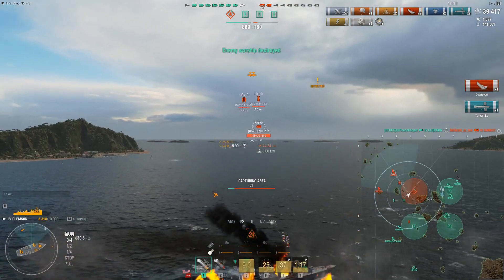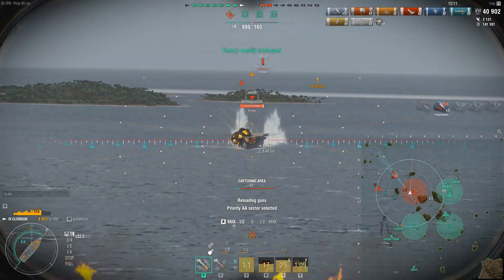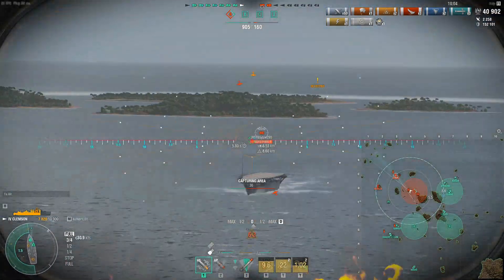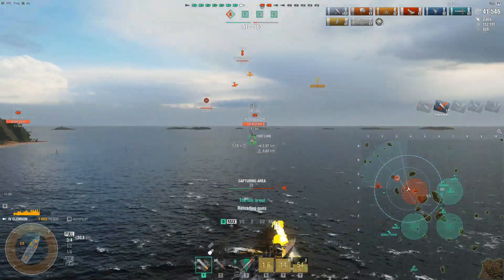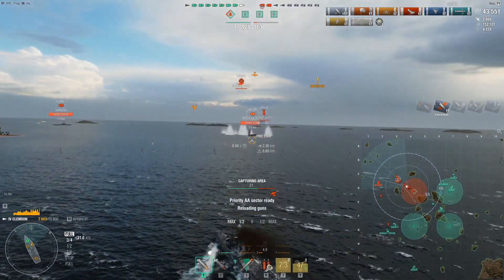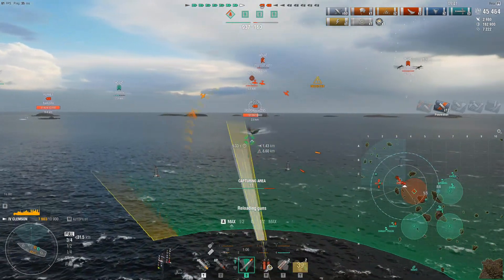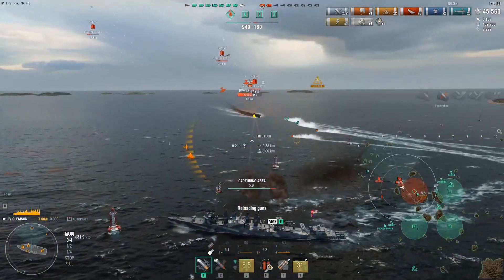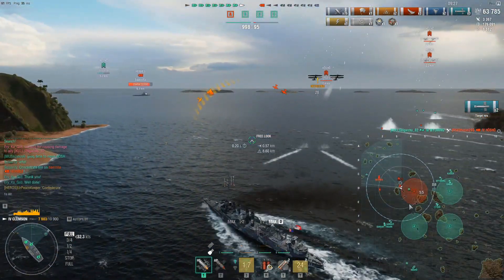We're at three kills and 40,000 damage, and we have a carrier right here — let's keep the push up. We're about to win this. Hosho is dumping torps — turn, baby, turn! You've got to see those torpedoes when they start to make that run in — you really have to be paying attention and preempt those turns as best you possibly can. We keep working our angles, avoid another set. And down goes another carrier, and then the match ends.